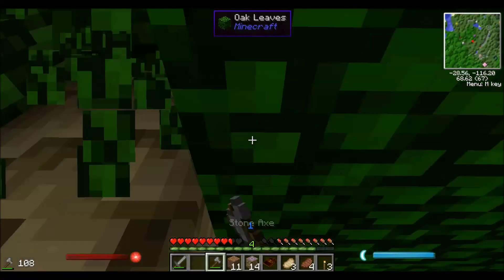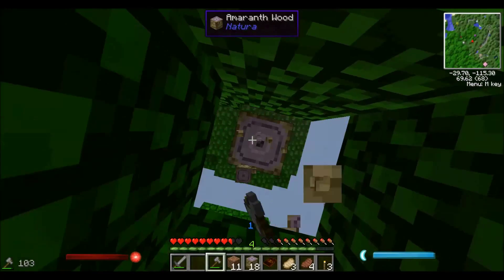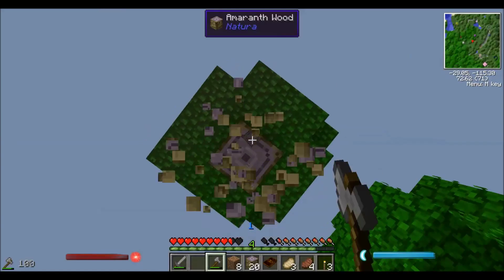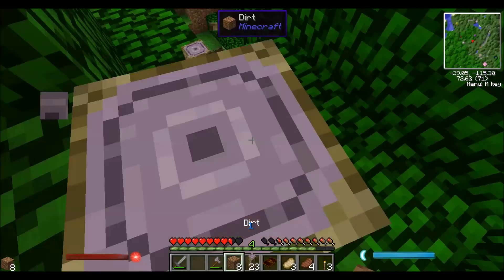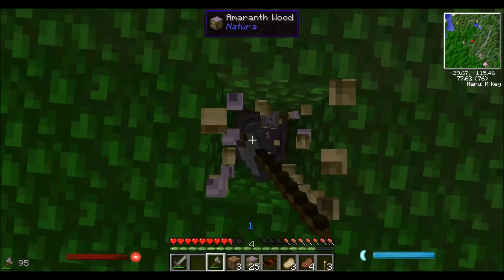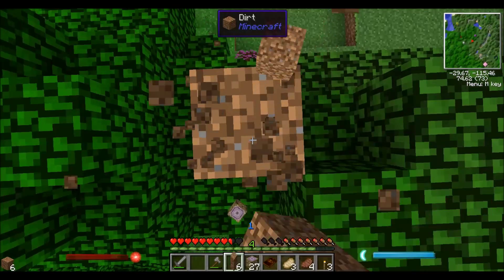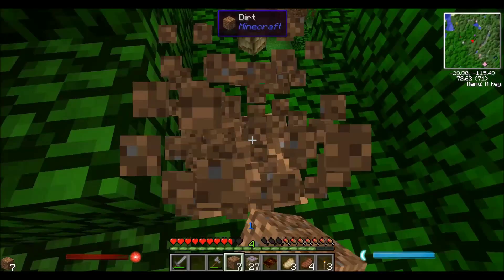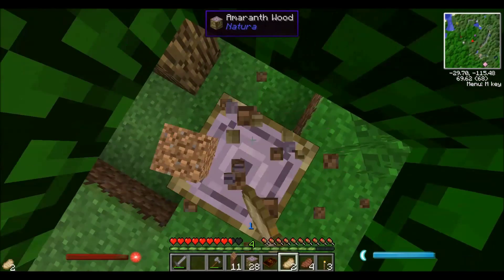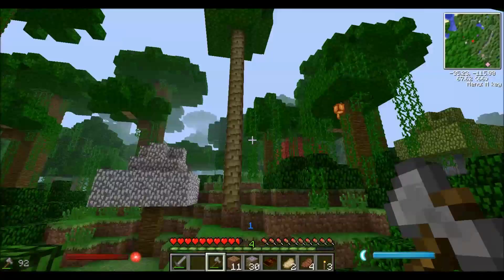It's gonna be bossier than the most sauciest boss in the world. That looks like bubblegum leaves up there - is that a thing in this mod pack? That needs to be a thing - like bubblegum or bacon trees, either one would work for me. What are tiger leaves? They look weird and bubblegummy. Let's eat some porks - some baby porks - and dig down here.